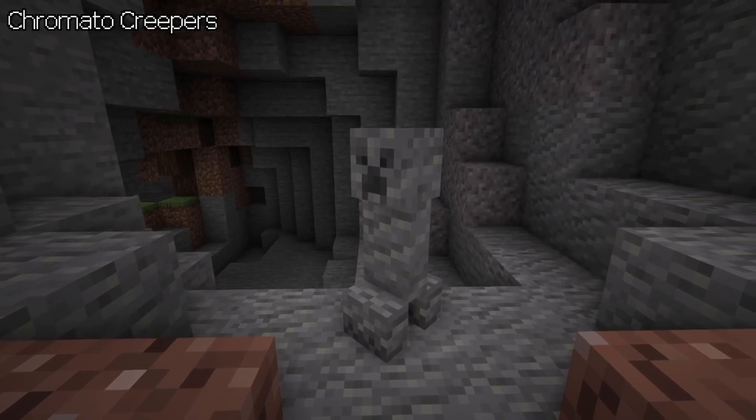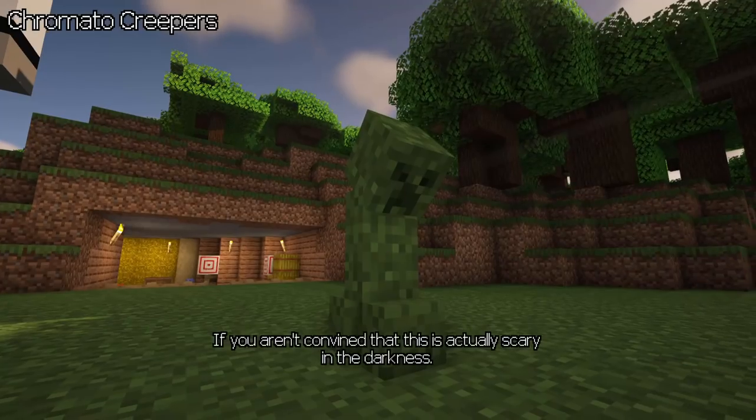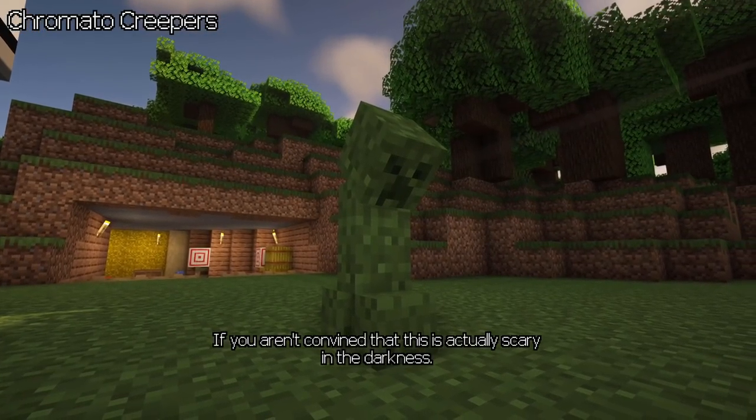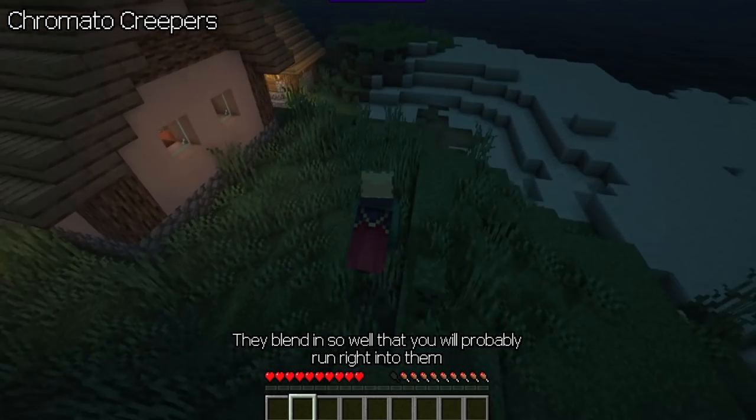Chromato Creepers — creepers can now camouflage depending on their environment. If you are unconvinced that this is actually scary in the darkness, they blend in so well that you will probably run right into them.